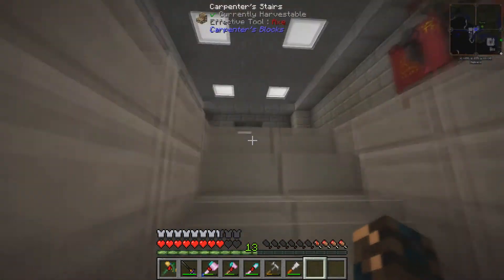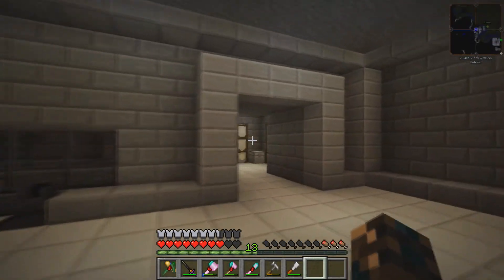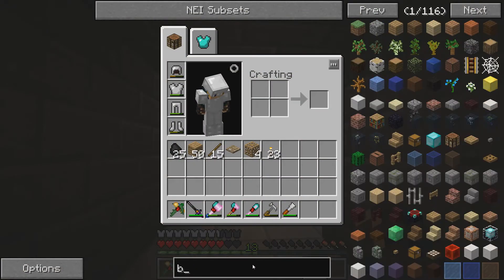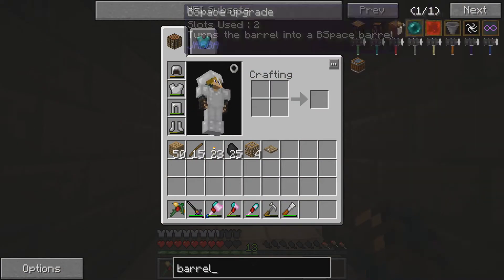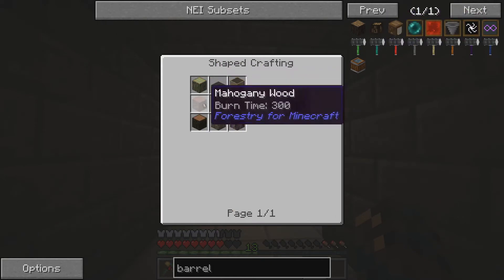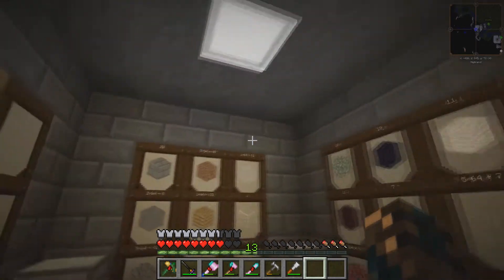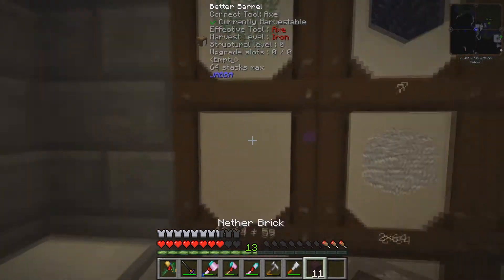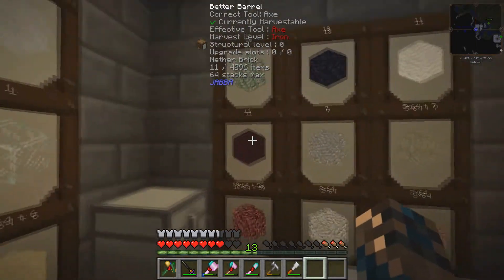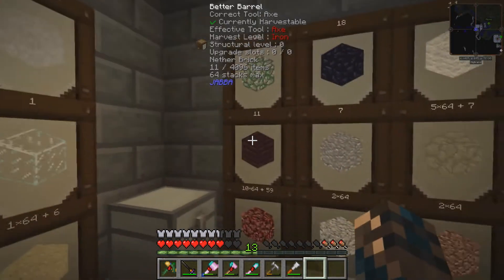I've somewhat upgraded our storage system. It's nothing too fancy, but it's these barrels from the Better Barrels mod. They're quite simple to make — you just need a chest, some logs, and a single slab, and they make these barrels. What you can do with a barrel is right-click an item and it will store just that one item. I think you can store up to like 64 stacks of that item.